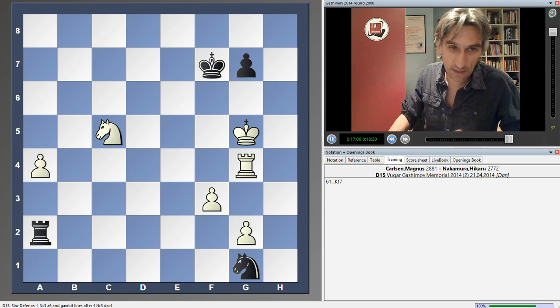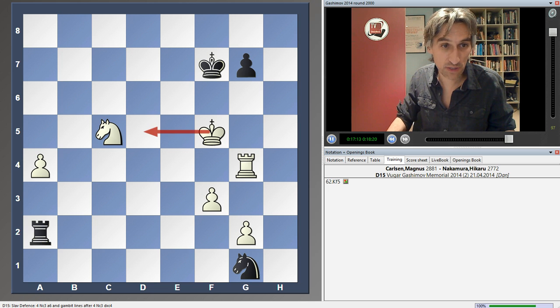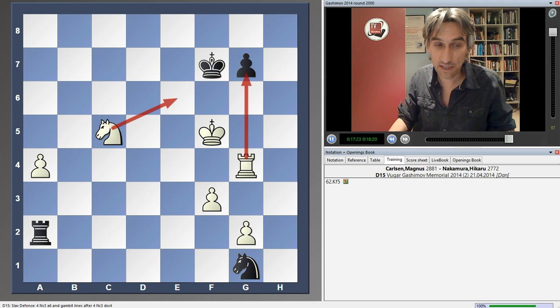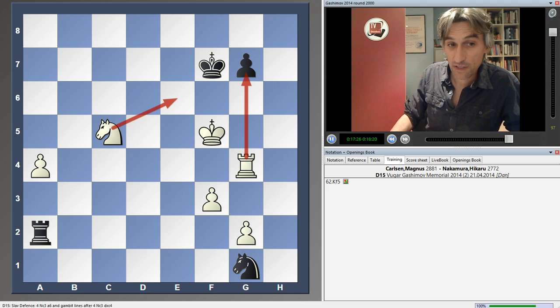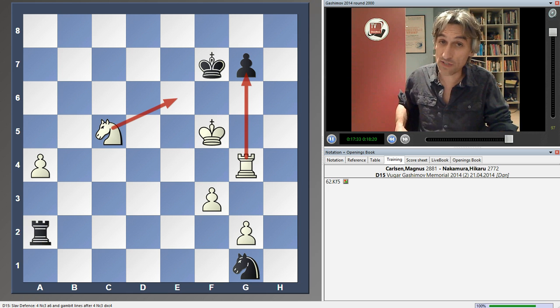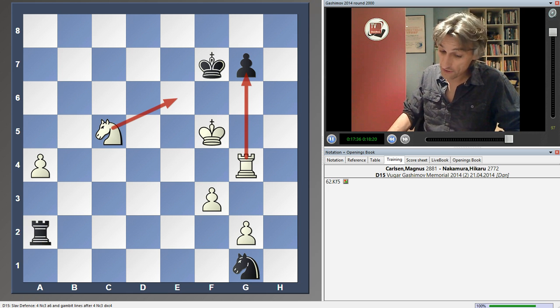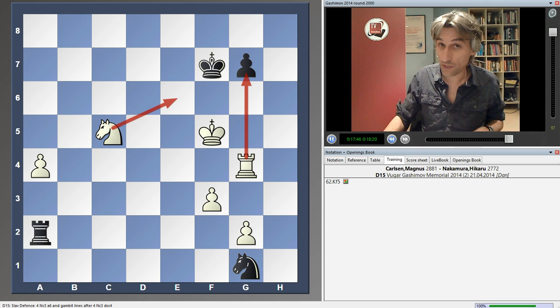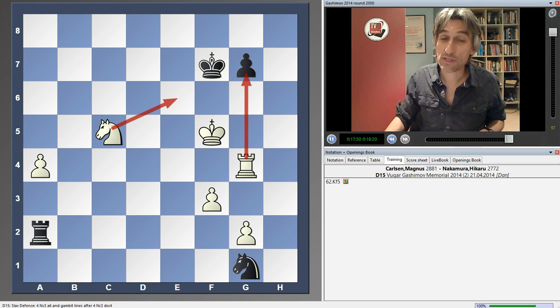What might happen? After king f7, king f5 is a good move — two ideas. One is simply to bring the king over to support the advance of the a-pawn, and the other is to attack black's king. Black can't defend against both. So another really smooth victory for Magnus Carlsen. He now leads the tournament with two out of two. Behind him, Karjakin, Mamedyarov and Radjabov drew. Not very interesting games — so Magnus Carlsen now a clear point in the lead after two rounds.